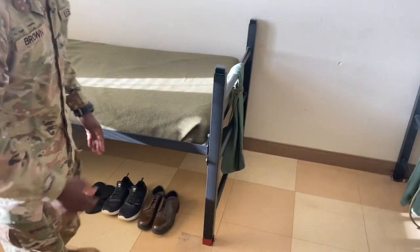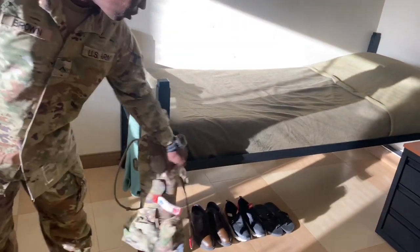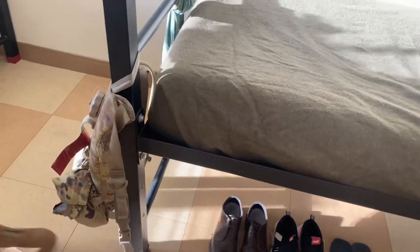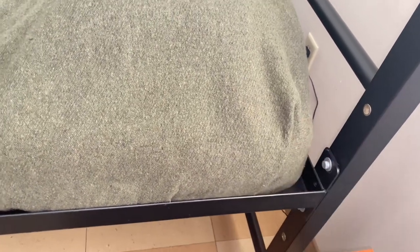Now for the beds — this is a hospital fold right here, and that's going to be one of the first things they look for during the inspection. The top of the length has to be folded like this with the pillow underneath. The fold on the sides cannot be messy or unacceptable — you don't want to get written up for that.